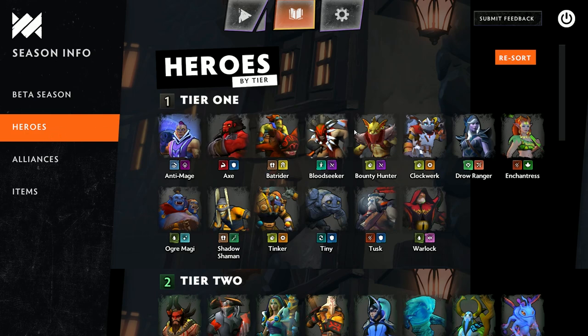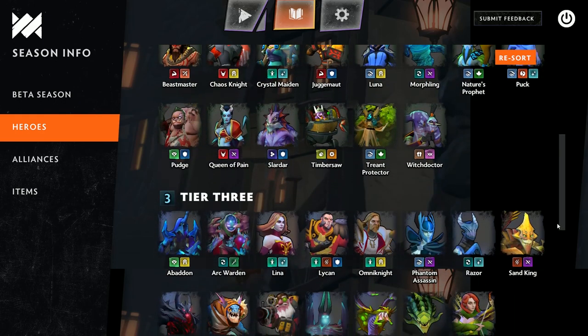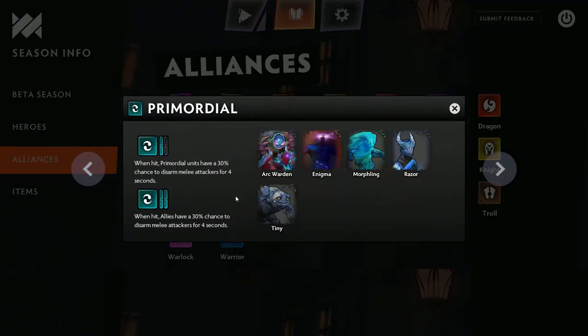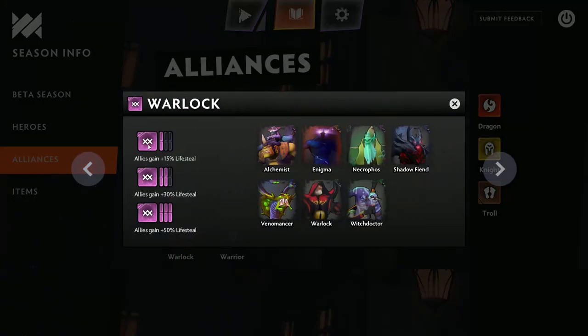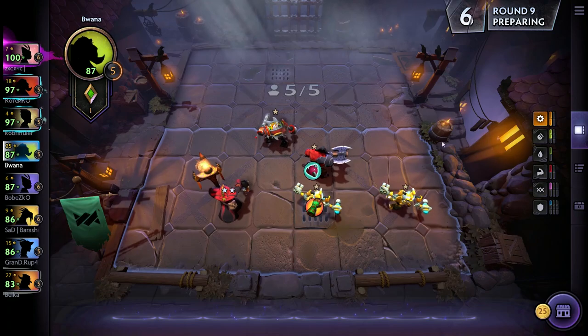Now let's talk about unit synergy. When you buy units, they have different types — you don't need to know all the types by heart, so don't get overwhelmed when you see all the different icons. Your goal as an Auto Chess player is to combine the same types of units. There are different races and different classes; you want to match the icons. Once you decide to match an icon, you can determine what the synergies are. For example, if you have three Warlocks, you can see what synergy that provides and decide if it meets your goal.